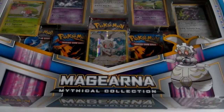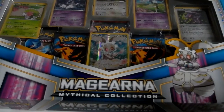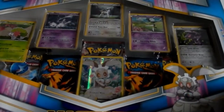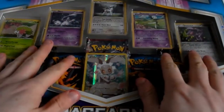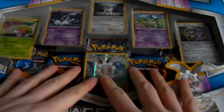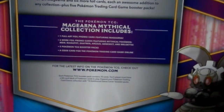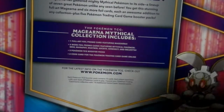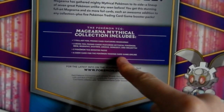Howdy everybody and welcome to my latest mythical collection opening. As you can see before you, we have today the McGiener mythical collection box. It comes with a nice McGiener full art card, as well as what looks to be five cards and five beast backs. On the reverse it says six more foil promo cards, so I shall be expecting six — maybe one's hidden behind another one — and yes, five booster packs and a code card for the online game.